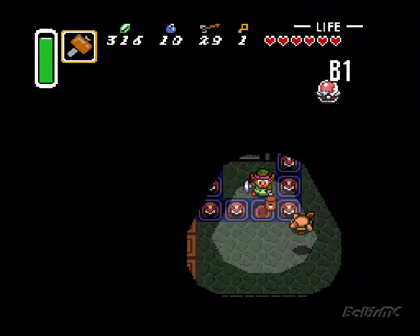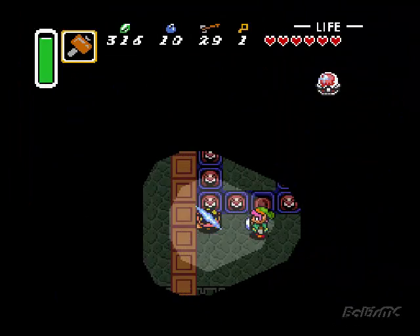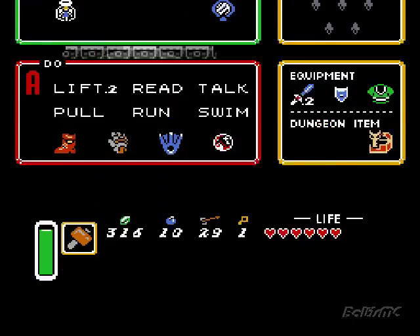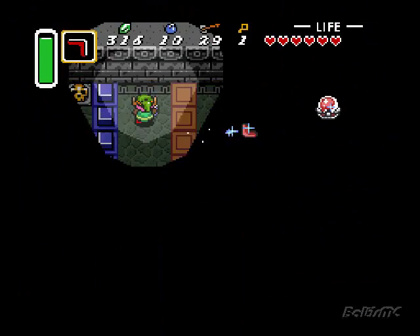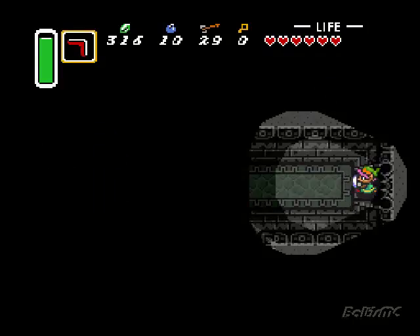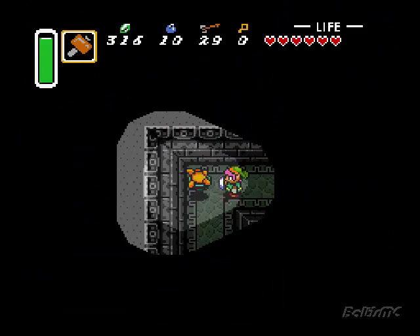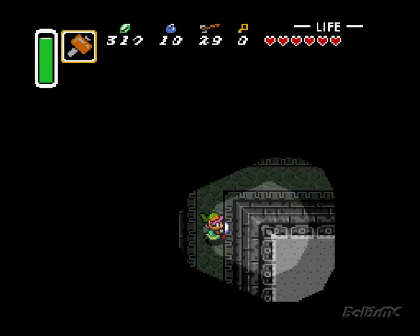We need to break out the good ol' hammer. We can take out these turtle dudes with this — we'll flip them over and hit their unprotected side. There we go! We'll head through. We'll get the hammer out because we're going to have to take out some turtle dudes here. Screw you buddy!